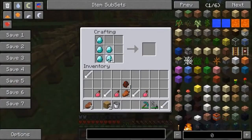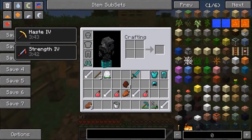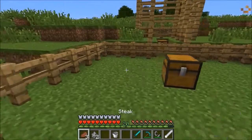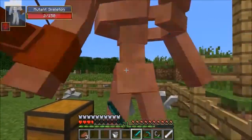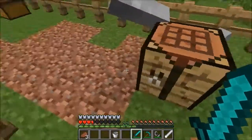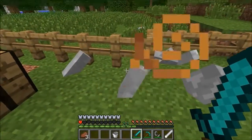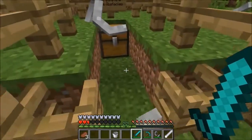We're crafting a chest plate, legs, helmet, boots, and a sword - a full diamond set. We're all geared up with Strength 4 on. We're gonna spawn both mutant skeletons at the same time - one, two, let's do it! Oh my god that was brutal - stop grabbing with your rib cage! We survived. A bone actually landed on the crafting table, which is freaky. The strength definitely helped.